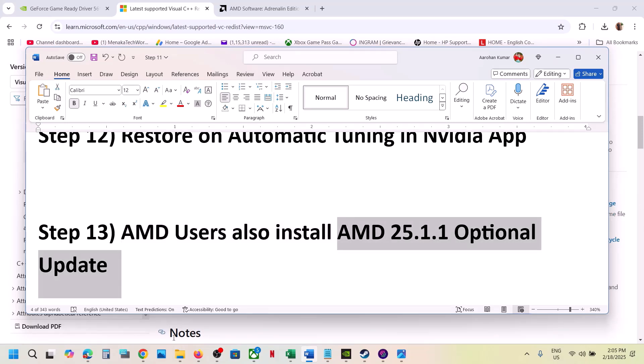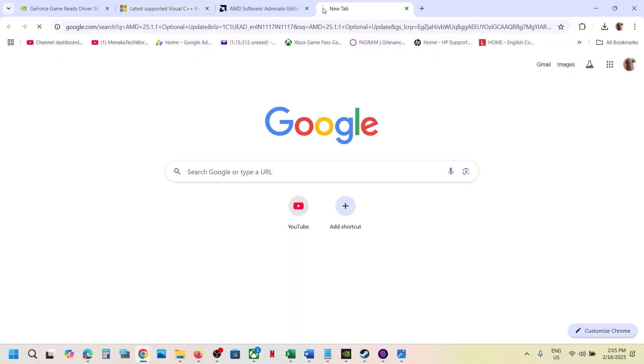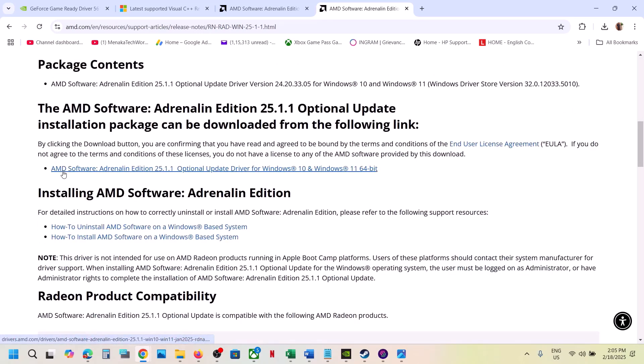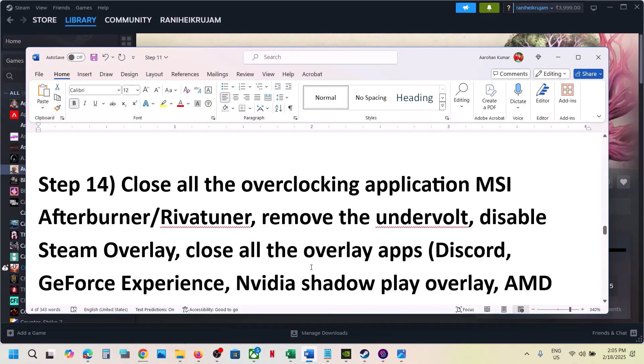This next step is for AMD users: install the optional AMD update. Go to Google and search for 'AMD optional update 25.1.1', go to the AMD website, find the AMD 25.1.1 optional update, click on it, run the exe file, restart your computer, and launch the game.